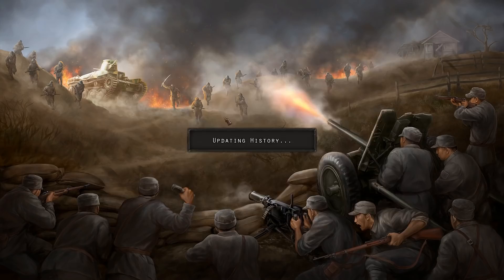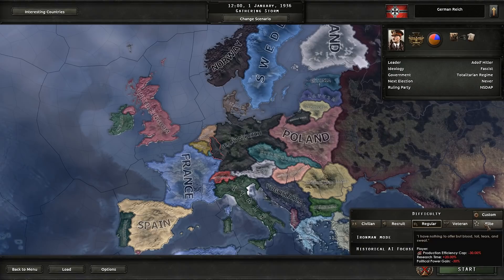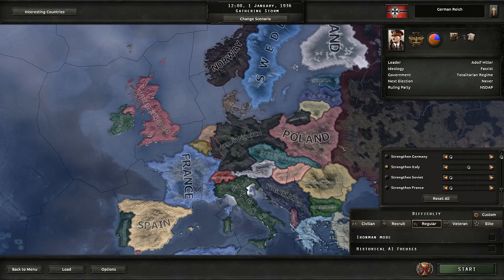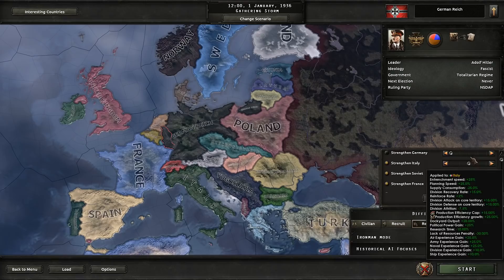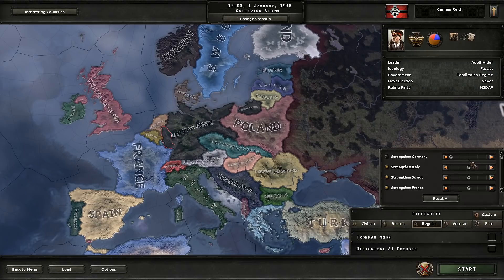Let's go ahead and start a campaign. We're going to be playing on a regular setting — I know we did Elite last time with the Soviet Union, and we're not going to do it again. It doesn't make it more challenging, it just makes things take longer and more tedious. Instead, we'll use the custom settings and strengthen all the AI up by two points. Normally I only strengthen who our enemies are going to be, but since we don't know who exactly we'll be fighting, we'll give everybody two ticks. That gives them significant bonuses and makes them more challenging.